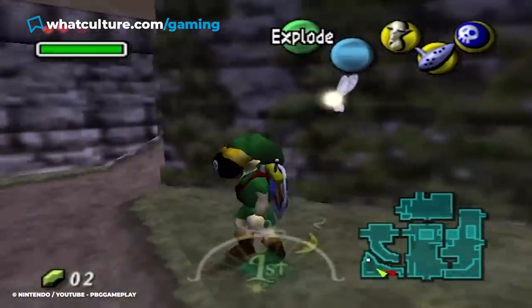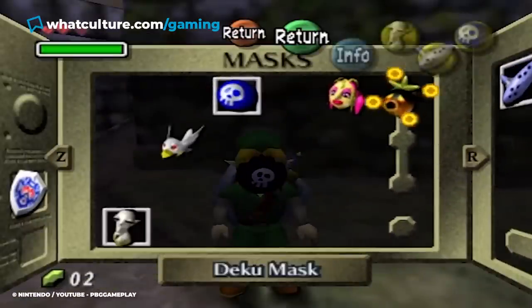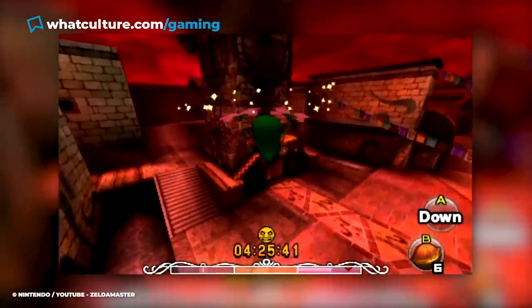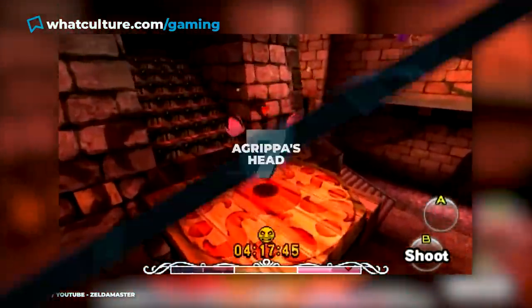When worn, Link will traverse the game with a large black circle with a white skull painted across it — a strange look for the main hero of the story. The mask will also deal damage to the player when used, making it one of the few items in the Zelda series that hurts as well as helps the player.